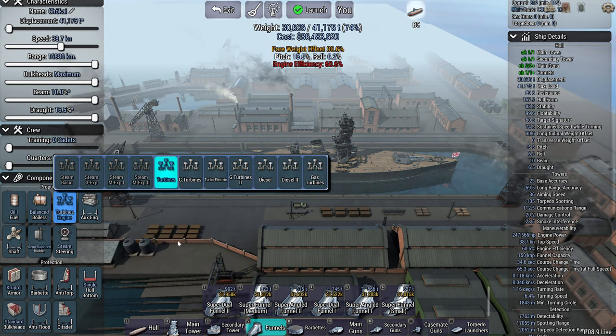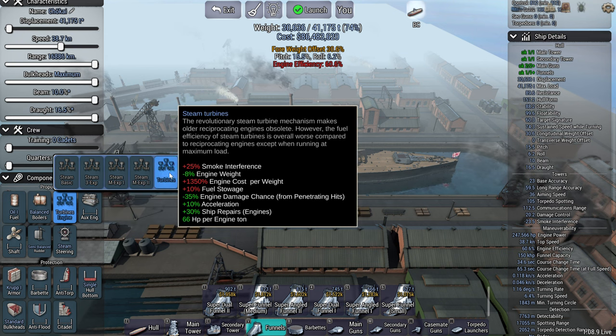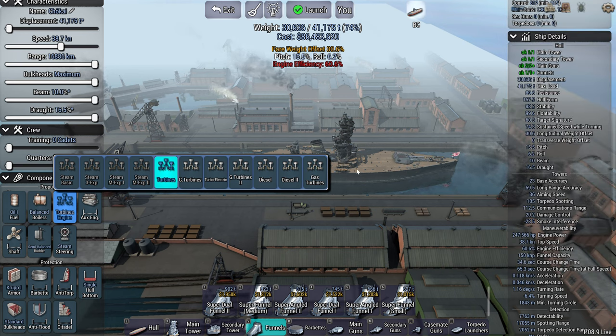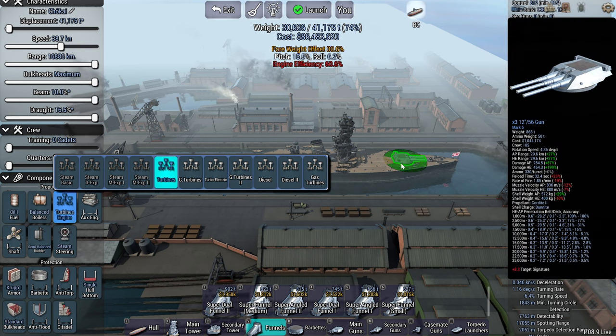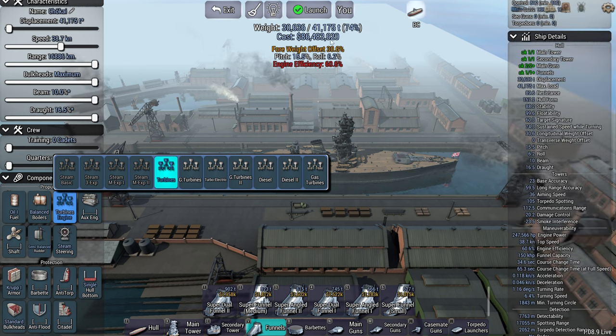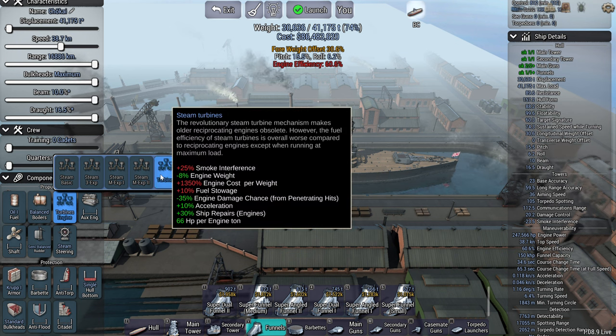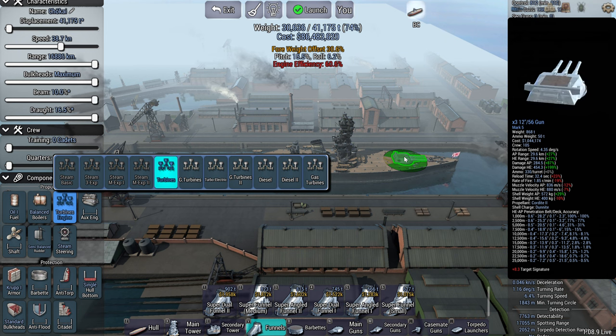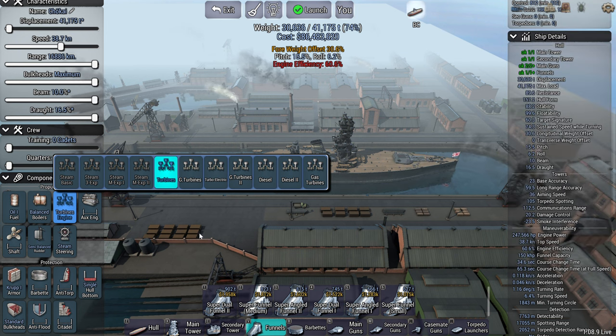With engines, the further you go up the lighter your ship will be, which means you can stick more stuff on it. However, it makes your ship far more expensive. You end up with the same amount of guns but just more armor, so you can end up making an overly expensive ship for no reason. Sometimes it's better to go for a minimalist build — cheap ships still have the same amount of guns, they're just slightly less armored.